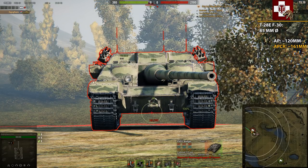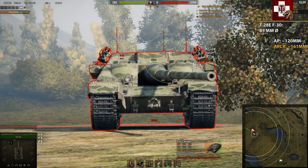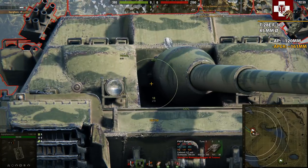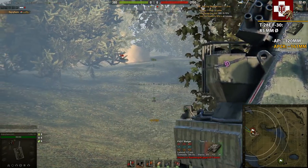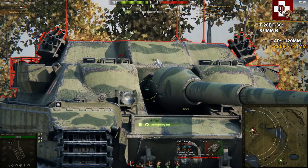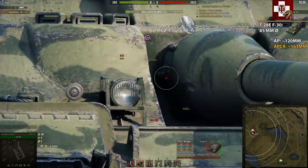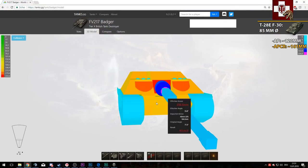Frontally, for a tier 4 tank, the Badger is virtually unpenentrable — except if you drive slightly to the side. Looking at the damage model, we can finally penetrate him frontally through the gun mantlet plate.